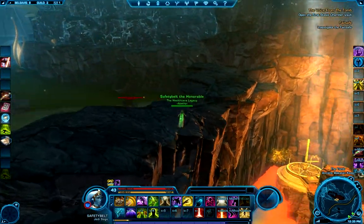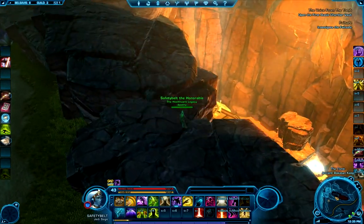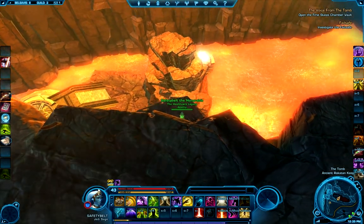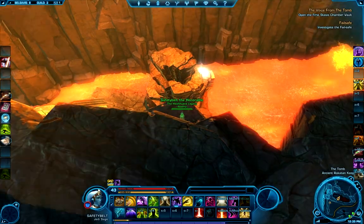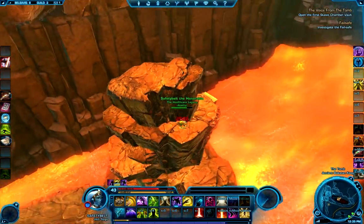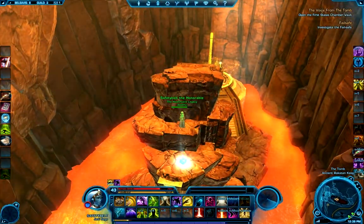And then this jump up to here — hug this over here. So now we're on this ledge. This is where I activate sprint and just run and fall off. I actually try to jump, but I've missed the jump a couple times and the sprint still makes it, so either way. Here's your AIM plus 4 datacron.